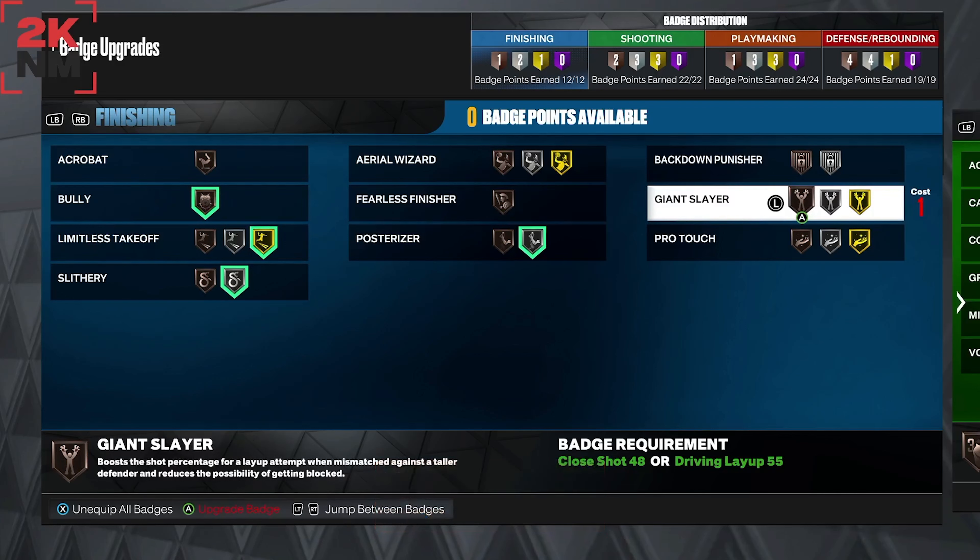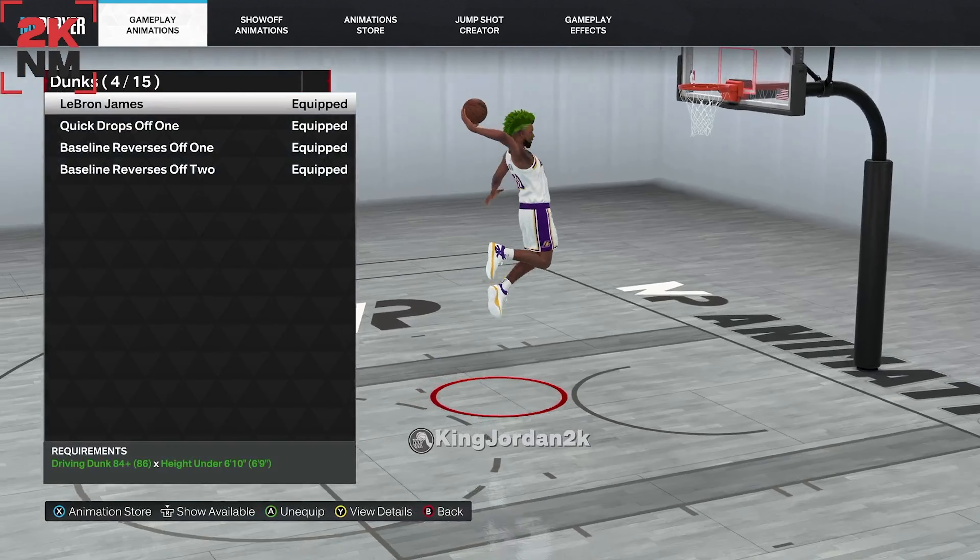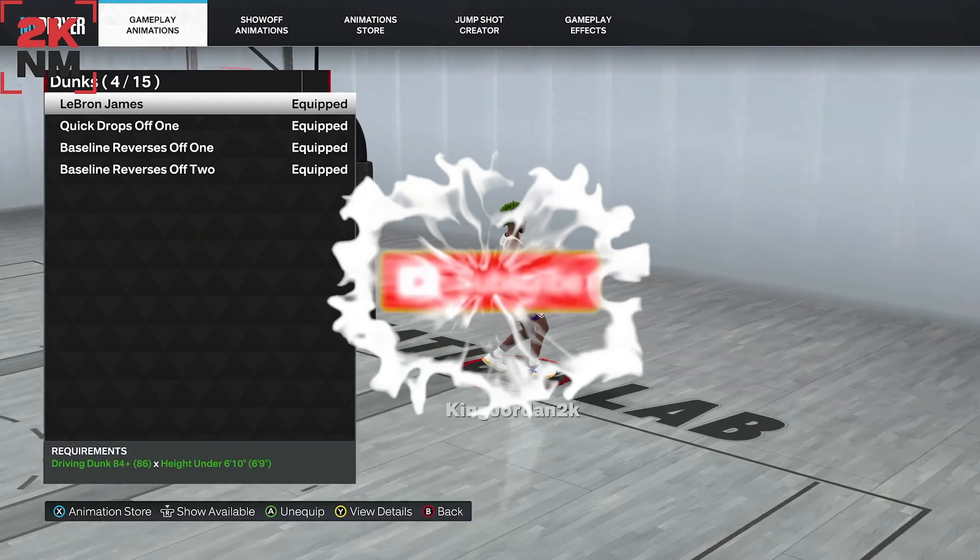I'm going to show you the actual signature animations I have for my dunks. For my dunks, I have LeBron James Quick Drop One, Baseline Reverse One, Baseline Reverse Two, and LeBron James dunks. LeBron's dunks really don't get blocked in this game — I don't know why, but they don't. They look really good and put your player in an awkward position that usually gets the dunk off.